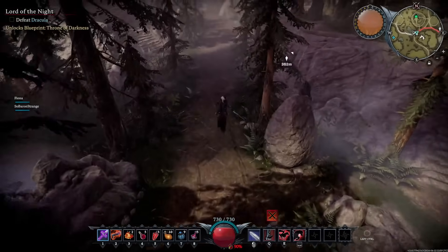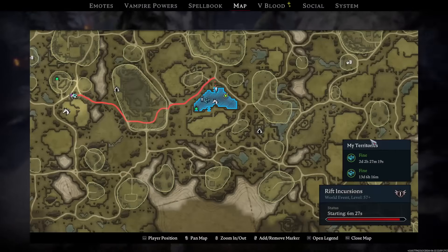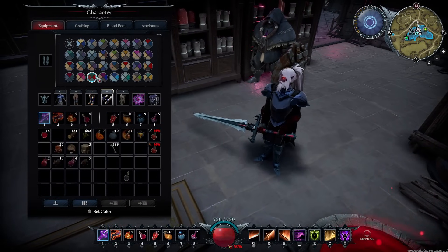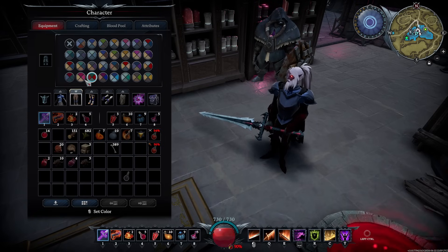You also have territory quality of life improvements, such as showing your territories on the map and how long they have until they decay. Also part of the quality of life changes is the ability to change your armor's dye at will anywhere in the game world, not just your castle.